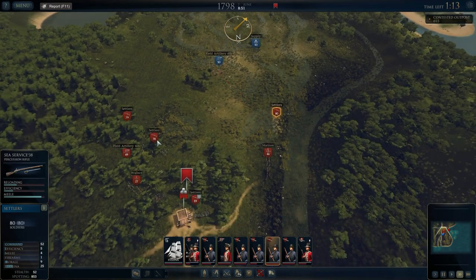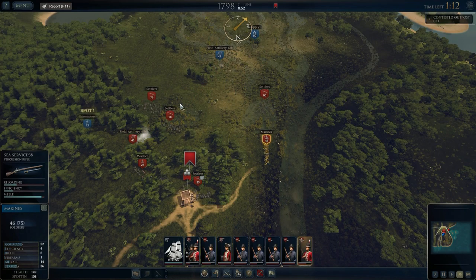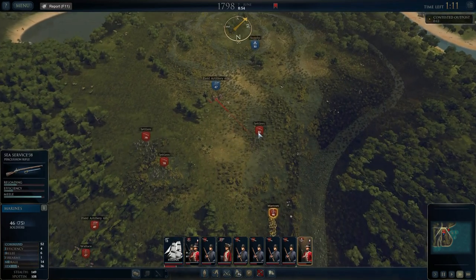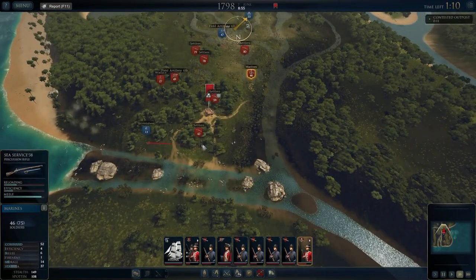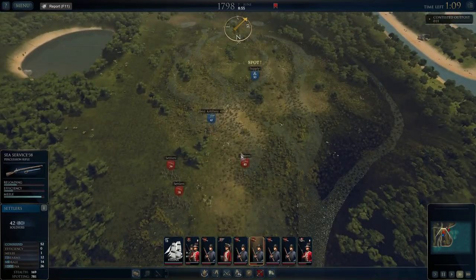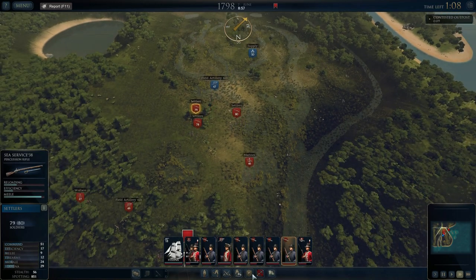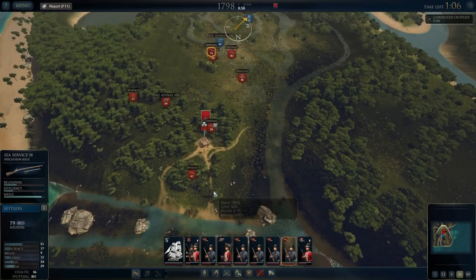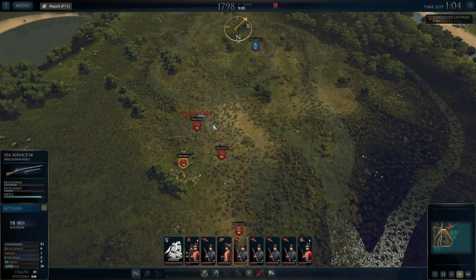I'm wondering if I can attack that field gun from a few directions. Let's try it — we'll send the marines in as well. Oh, there are units over there — go check them out, Wallace. Send the marines up too. We could do a charge now. He's running away! Got some skirmishers at the back. Let's try and chase the guns down — the settlers are going to charge. We've got it — we've got the guns!